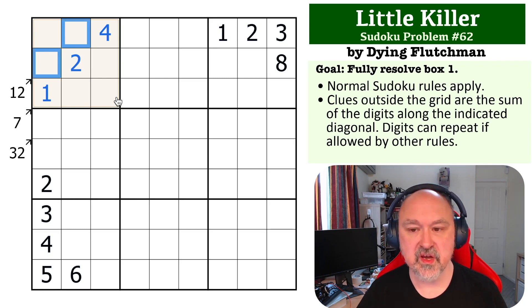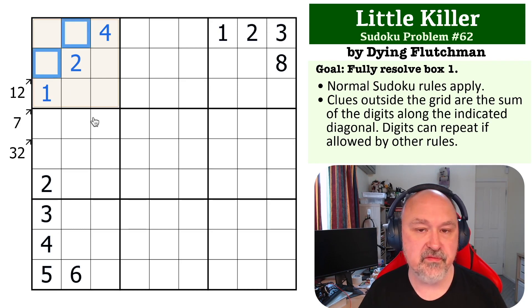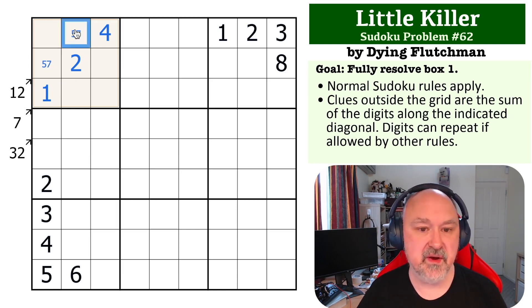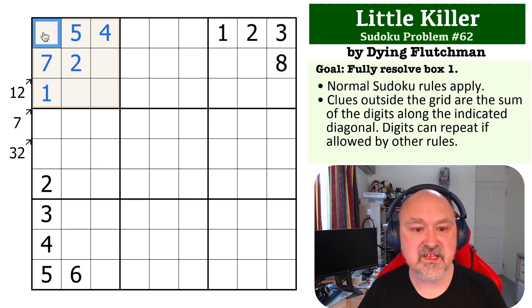Now we want to look at how you can make up 12 in two cells. You can't use 9 and 3 because there's a 3 looking at both of those cells. You can't use 8 and 4 — no 4 is available. It could be 7 and 5. 6 and 6 would be repeating sixes in the box. So this 5 means that one cell is the 7 and the other is the 5.